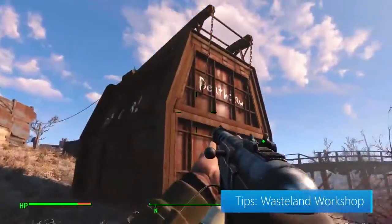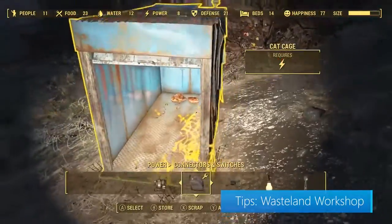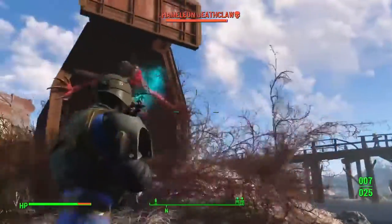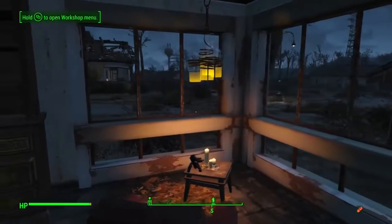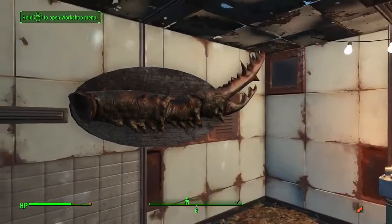With the Wasteland Workshop, you can build cages that let you capture live creatures — anything from cats and dogs to deathclaws. Once you catch them, you can tame them or have them face off in epic battles. The Wasteland Workshop also adds unique items to decorate with, like taxidermy trophies and neon letters.